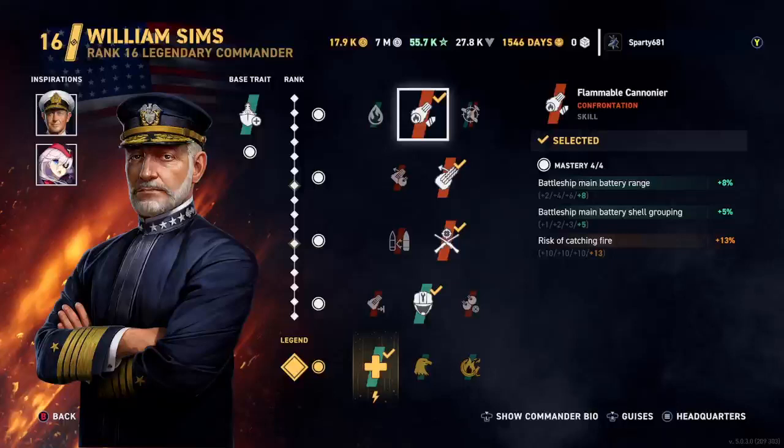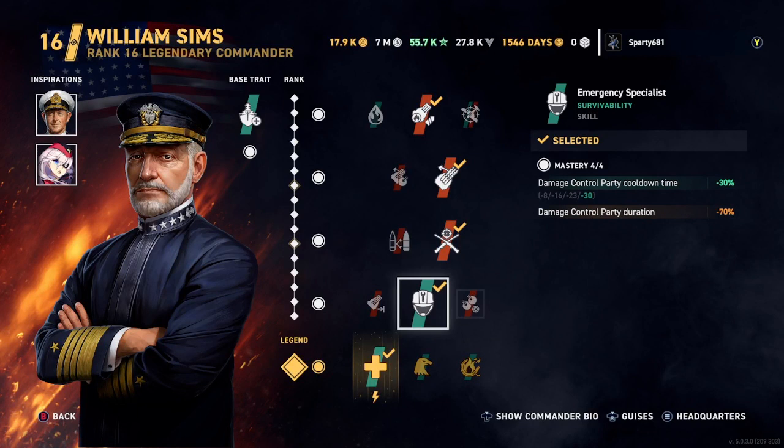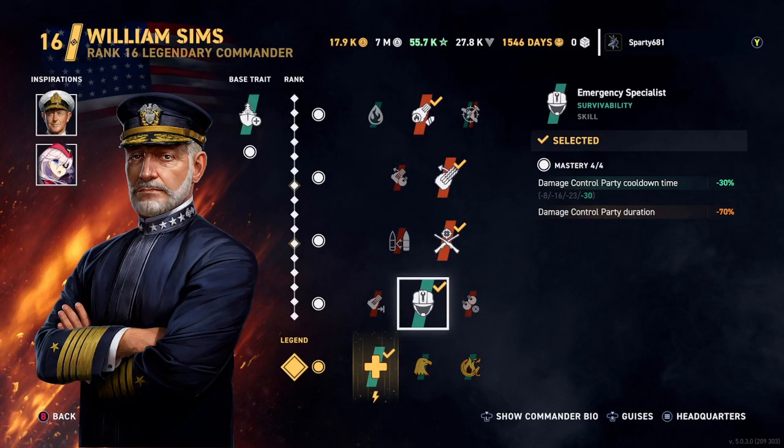Azure Lane New Jersey has kind of taken over as the staple US battleship commander because she gives a huge buff to damage — about 25 to 50 percent depending on your inspirations. But William Sims is still really good; if you have him but not her, you're going to be just fine. About 'Reaching Out XXL' — I don't recommend it on any build unless nothing else works for you. A Yamato shoots 19.1 kilometers by itself. Four percent of 19.1 kilometers is only 0.76 kilometers, and most engagements are within 18 kilometers anyway — so who cares.